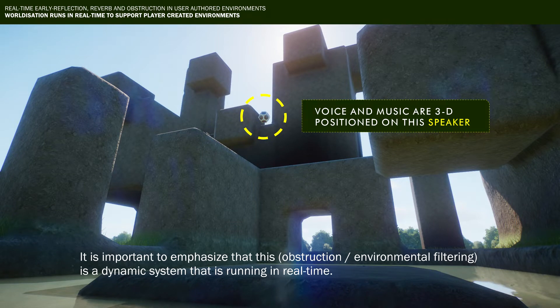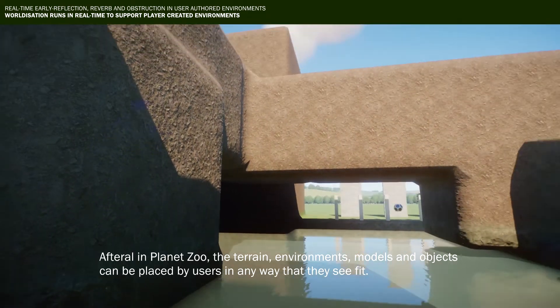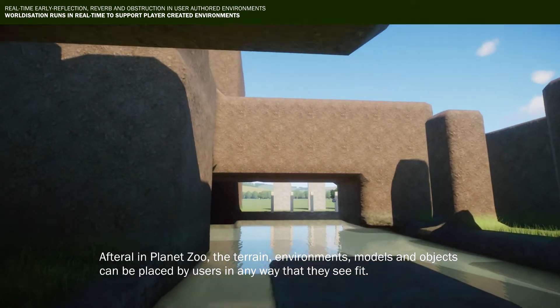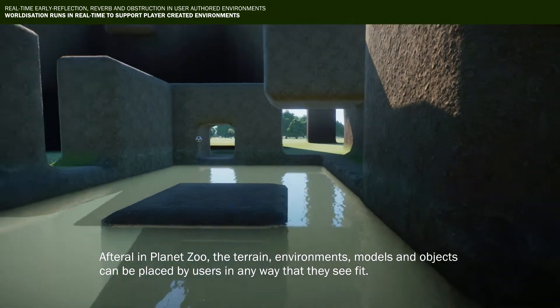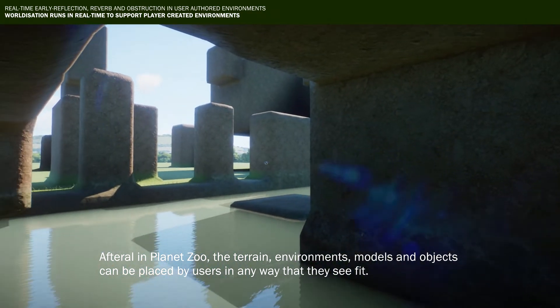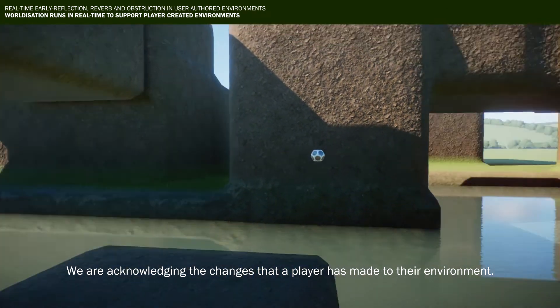It is important to emphasize that this is a dynamic system that is running in real time. After all, in Planet Zoo, the terrain, environment, models, and objects can be placed by users in any way that they see fit. We are acknowledging the changes that a player has made to their environment.